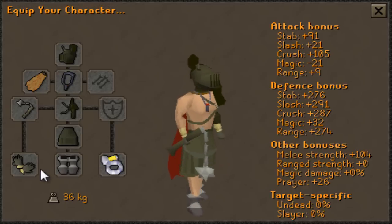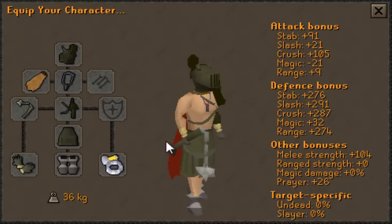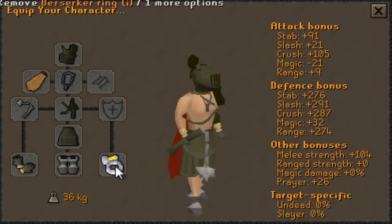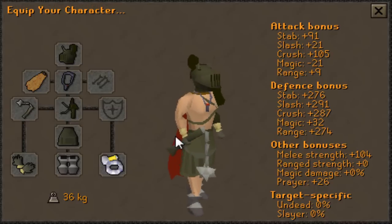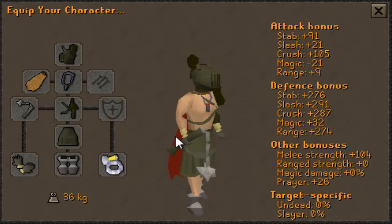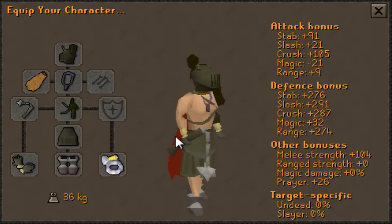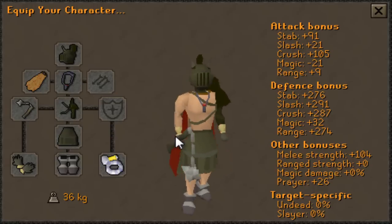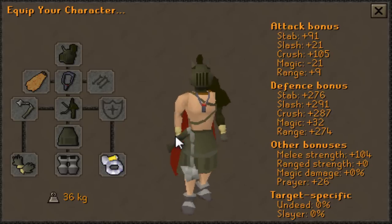So you have full Verac's, a fury, Bandos boots, barrows gloves, fire cape, and a berserker ring (i). You can swap the berserker ring (i) out for a ring of life and the fury for a glory. The reason I'm wearing Bandos boots over dragon boots is that at Calphite Queen she uses both mage and range — you're going to pray mage, so you want as high range defense as you can get, and Bandos boots have significantly more range defense than dragon boots. The extra strength bonus from dragon boots doesn't really help that much, so Bandos boots are much more useful here.